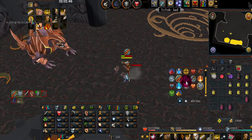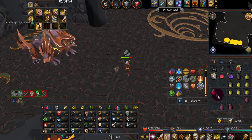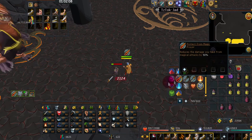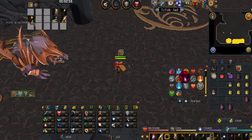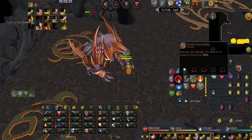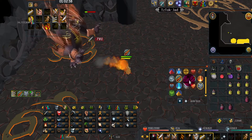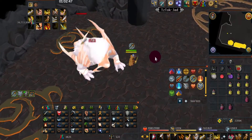Okay, switching to Range, dealing with the last healer. Mage pray — no wait, Range pray — okay we're good. He's going Mage now. We've got this! Good fight, Jad — you're done. That was probably the worst Jad guide in the world, but there's the Fire Cape.